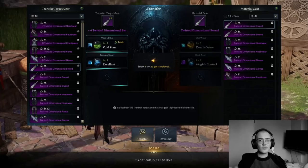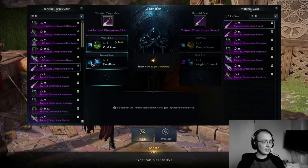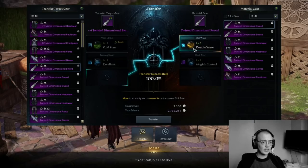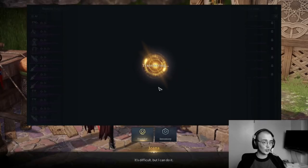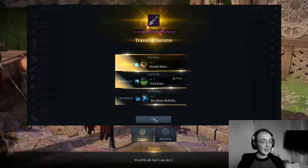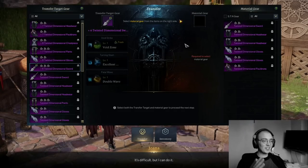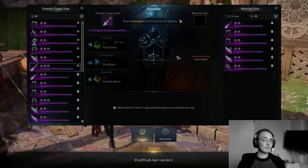Now let's say I have some gear pieces set up and I like all of these tripods — how do I apply these to an existing gear piece? Each piece has three slots, as you can see right here, and I have one free slot available. I can simply click on Fatal Wave here and apply that, getting that third tripod transferred. But keep in mind the item I just used is now gone, so don't use very high enhanced items for this because the gear you transfer the tripods from will be destroyed.